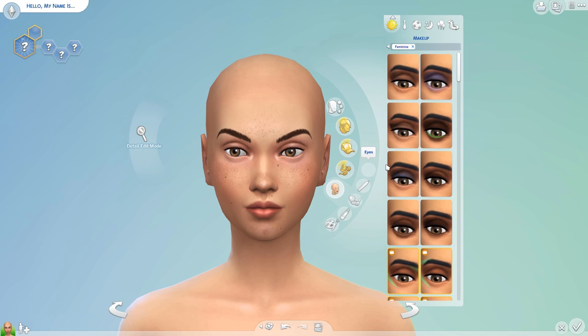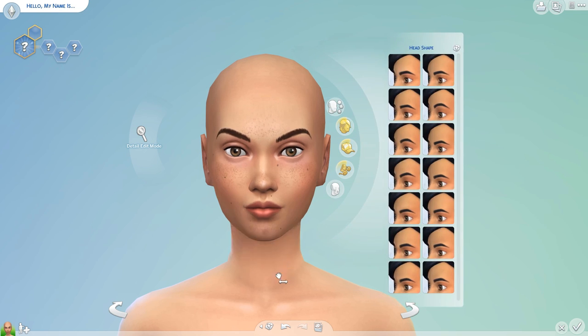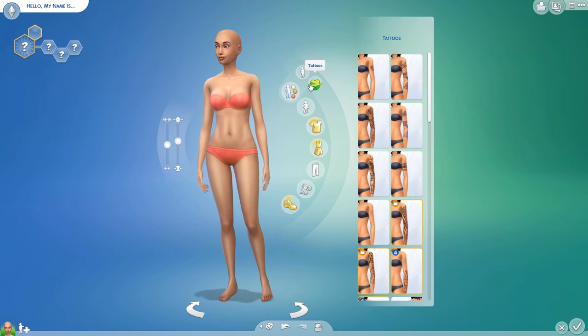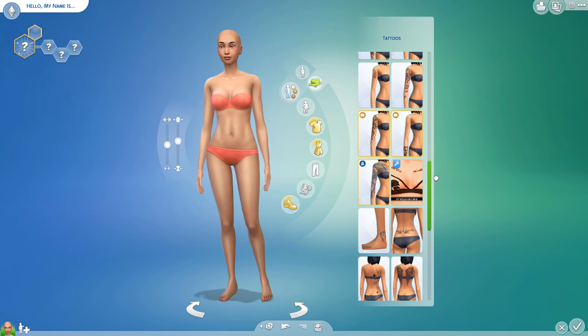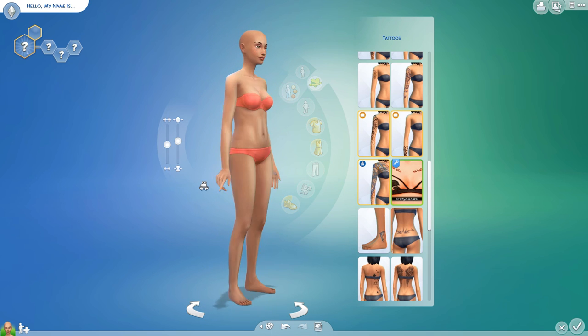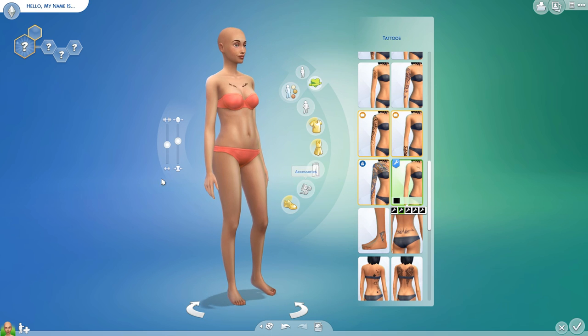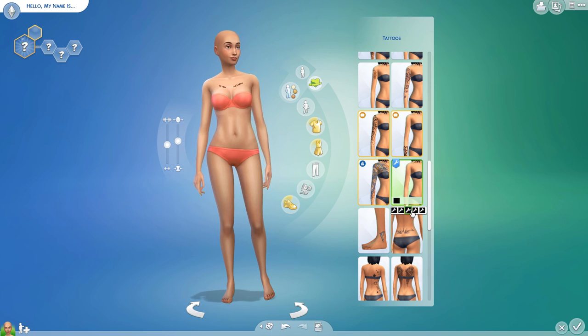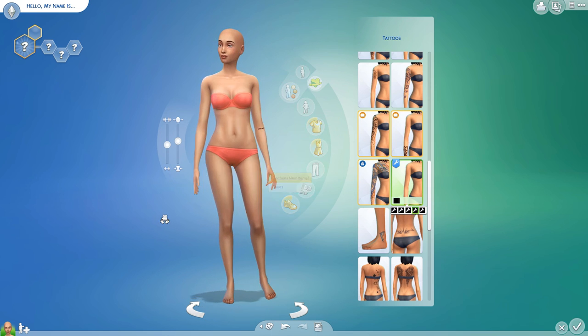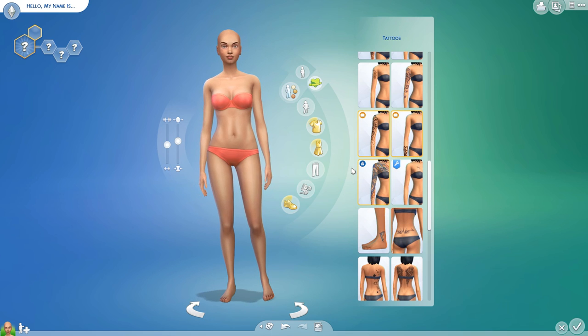Let's move on to tattoos. These are my favorite tattoos — you can see one on her arm right here. I love this one because it's kind of similar to my real-life tattoo. There are also over-the-boob tattoos and different swatches. I just really like this tattoo and that's my favorite.